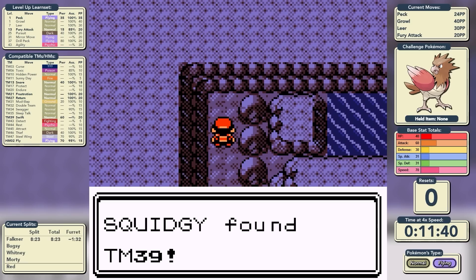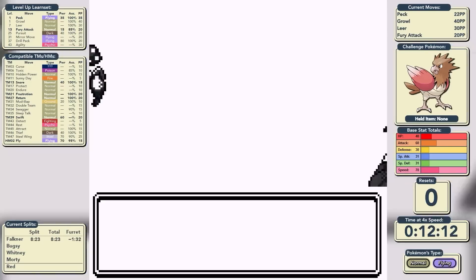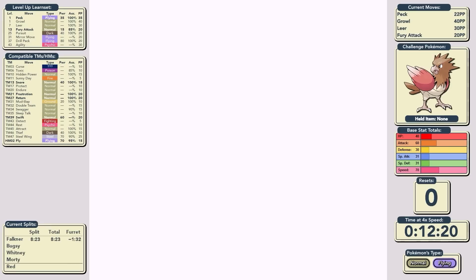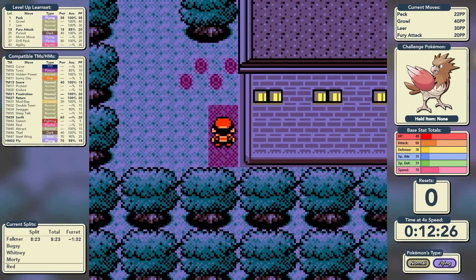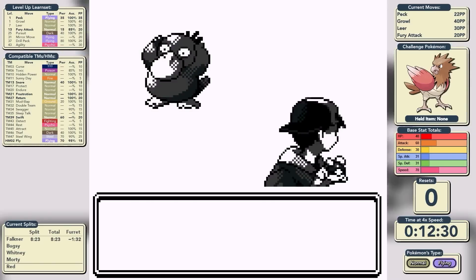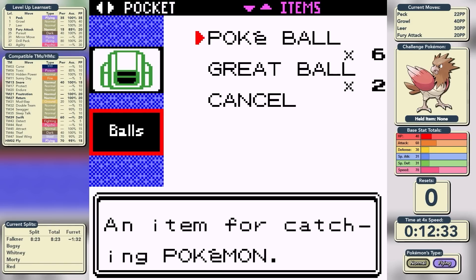We can now move on into the Union Cave, where we'll pick up TM39 which contains Swift, and then go and reunite the band — we'll catch some more of our HM friends. The first one we encounter is a Paras, so we'll catch it in a Great Ball. Paras will help out with Cut, Flash, Sweet Scent, and Dig. The next HM friend we're going to catch is Psyduck, who will help out with Surf, Strength, Whirlpool, and Waterfall.